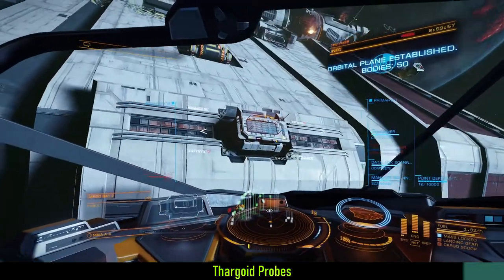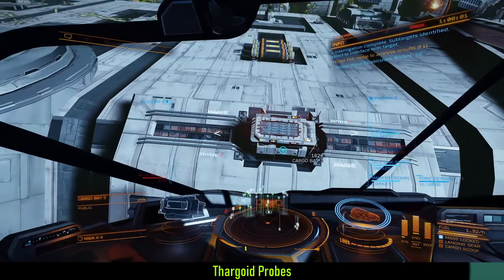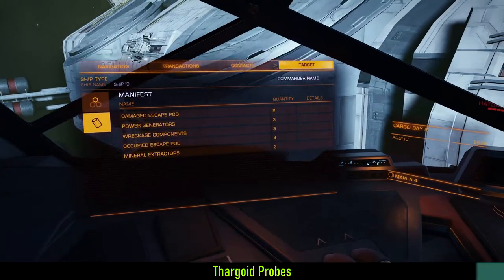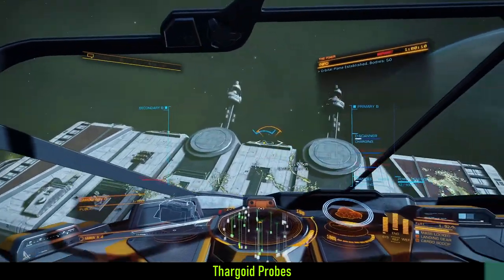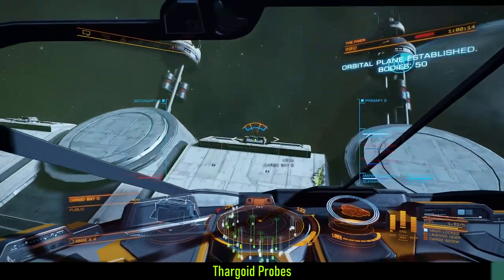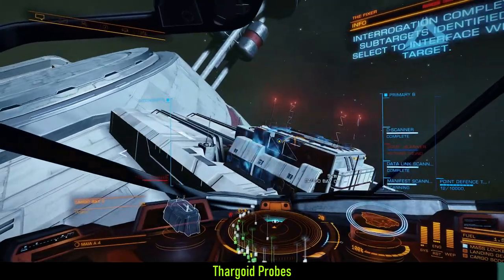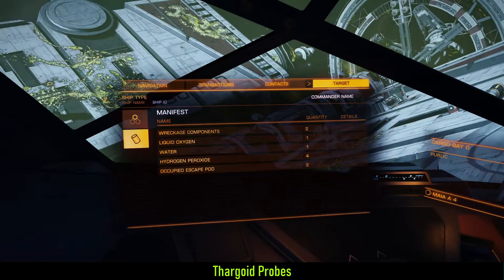Some commanders have mentioned yet another strategy I have not tried: you can get Thargoid Probes from NPC ship convoys, which requires a specific state of the background simulation. That could work, but it seems a bit more finicky and it is definitely illegal, unlike the Thargoid-attacked megaship strategy.